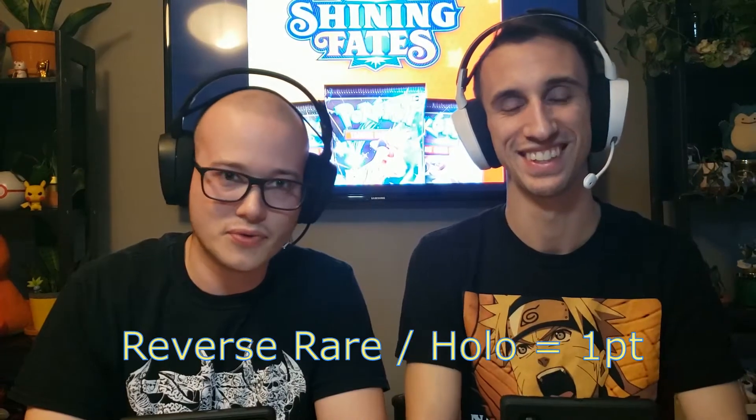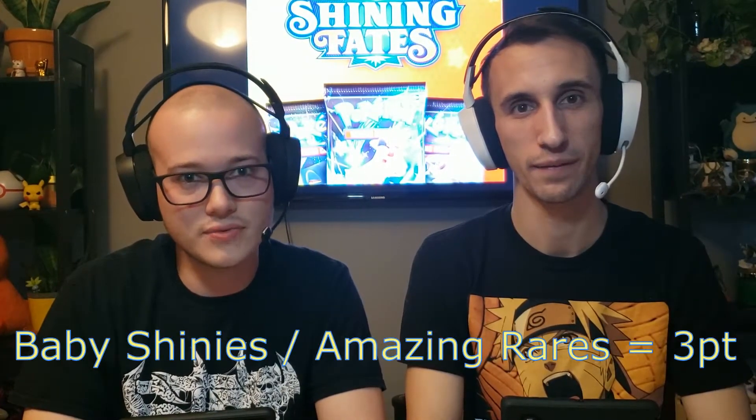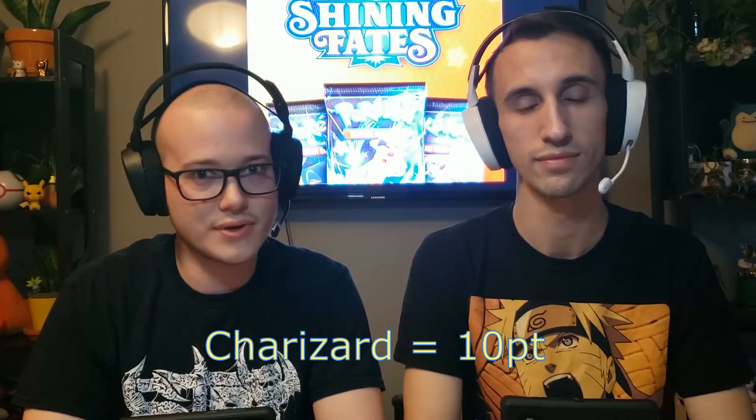We got ourselves some Shining Fates going on. We're going to do a little card battle action. We got Reverse Rares and Holos for 1 point. V cards are 2 points. Baby Shinies and Amazing Rares are 3 points. Full Art Vs and Full Art Trainers, and the one Rainbow Rare in this set, for 4 points. And for the big money whammy, we got Charizard for 10 points.